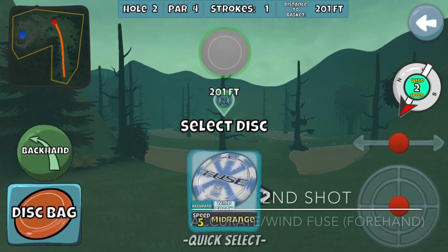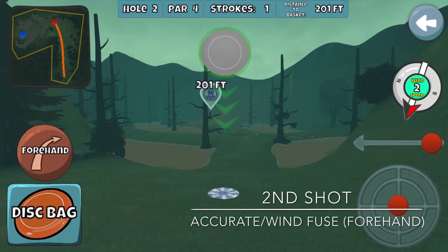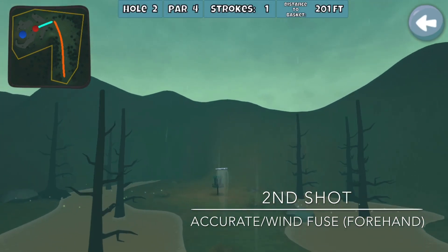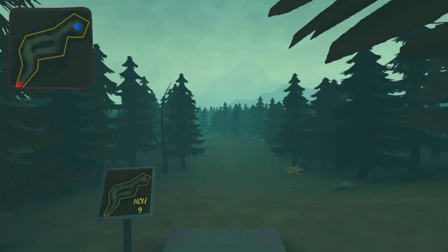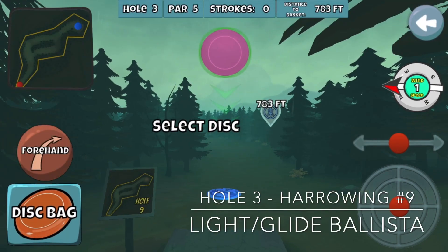On hole two, I'm just trying to play it out to that rock and give myself either a forehand — preferably a forehand to the right of that tree — but I don't mind the backhand to the left of it. If I would have missed that shot right there, I was going to quit, because I wasn't going to grind this to try to get a 16-under. So when I got that, I was in pretty good shape.